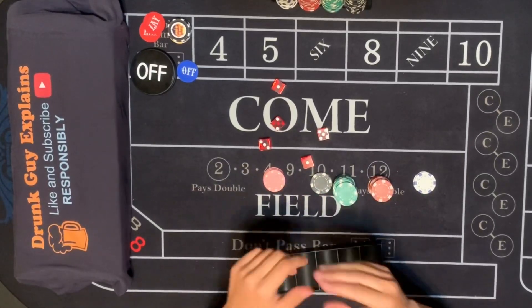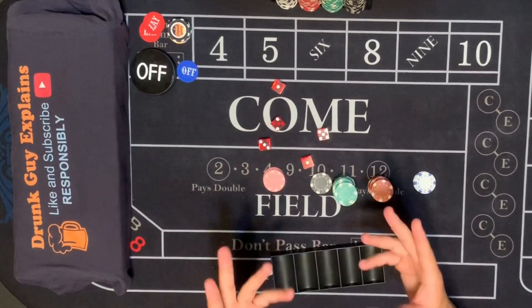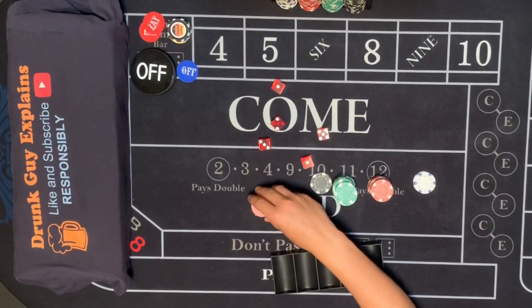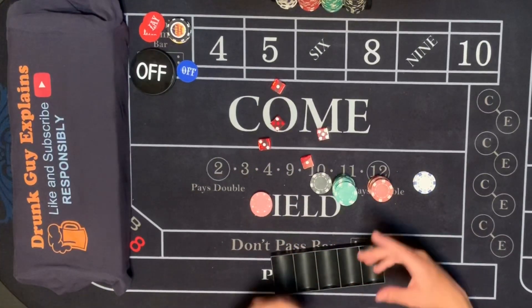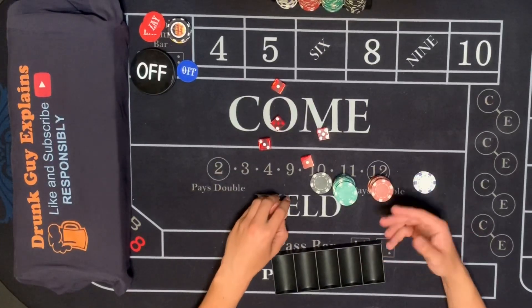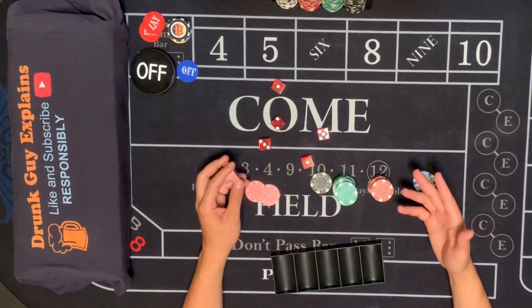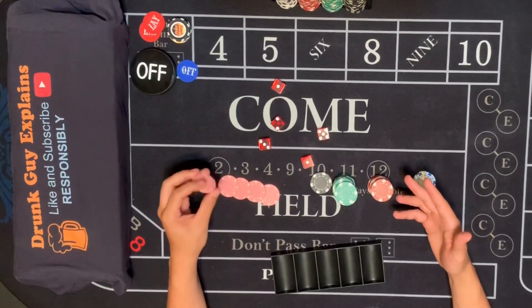Basically what I'm going to try to do — and hopefully this isn't going to turn into Drunk Guy Explains how to make $20,000 in 10 minutes — we're going to start with $5,000 and bet everywhere. There's really going to be no rhyme or reason in my betting, and I'm going to try to create about a $1,000 loss and we'll just see how that goes.